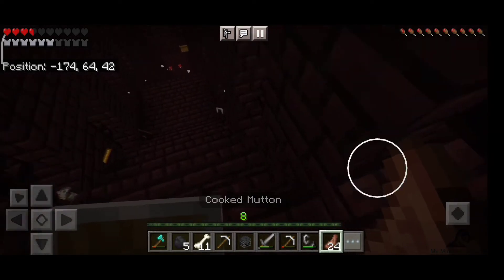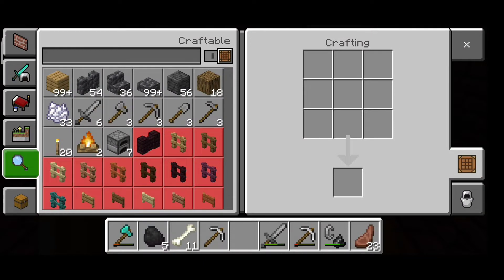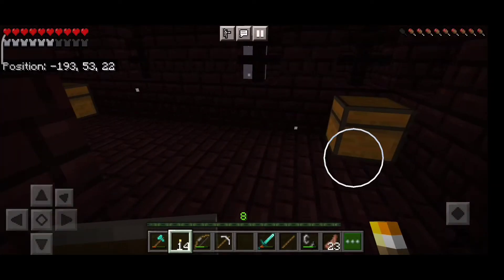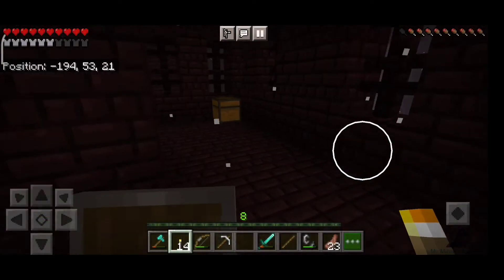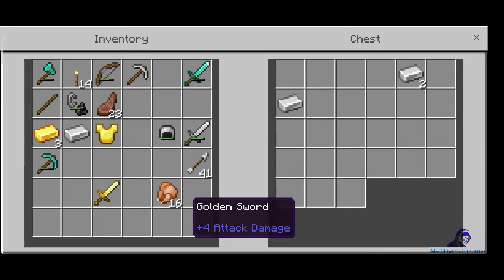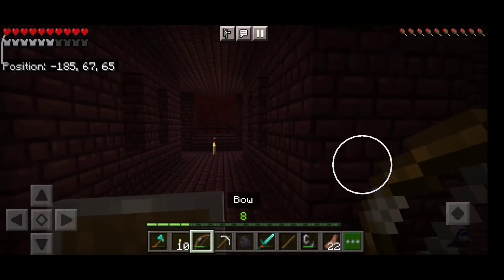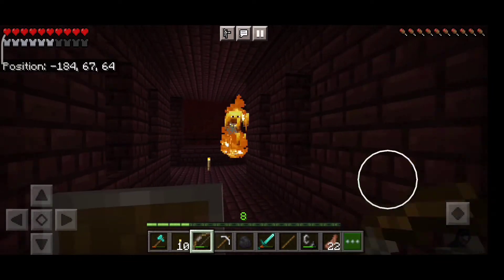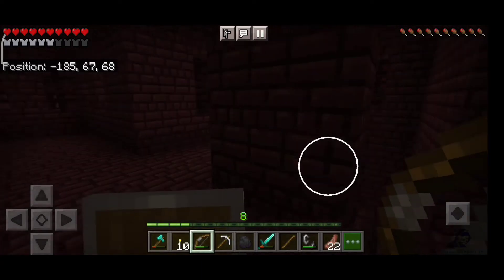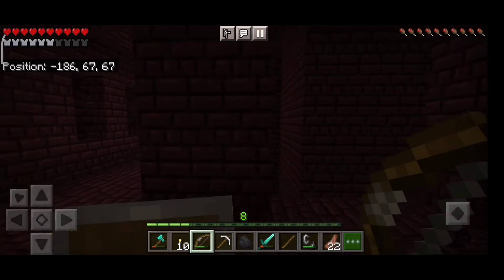Let's go pick everything up. Here are the blaze rods — blaze rods are the most important thing I came here for. Then I crafted some torches, looted all the boxes, and got swords. In total I got three diamonds and some iron swords.